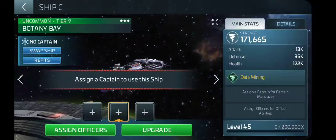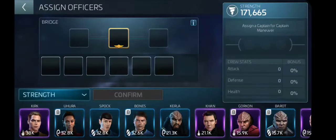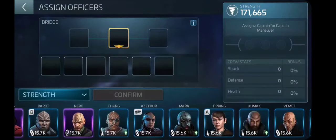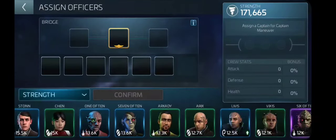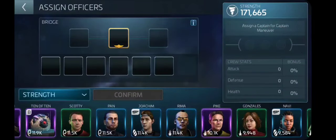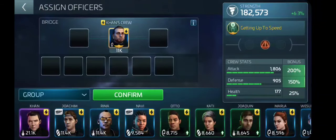Let's go ahead and come over here — I have Botany Bay. I'm going to show you a double duty on this particular ship. Let's go ahead and find the man for the Botany Bay. Of course you're going to have to slide him all the way. I'm going to pick this guy just for the grouping to get him there a little faster. I am talking about Joaquin.